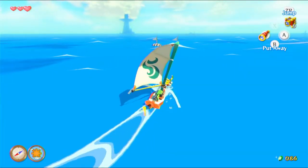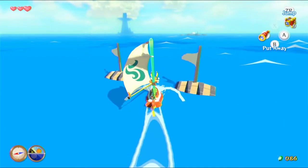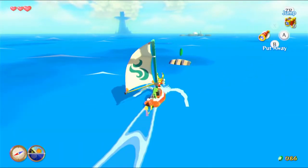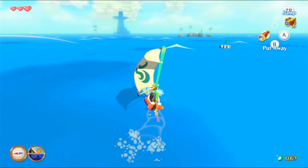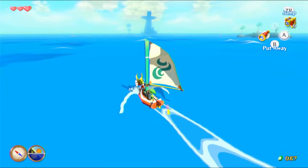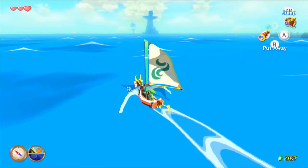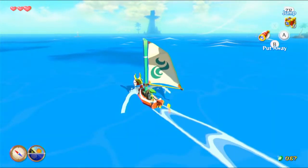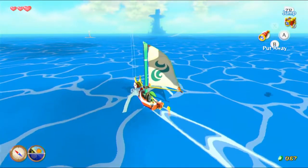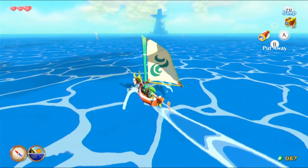There are a few things we can do along the way. We can press ZR while sailing to jump, which is a little weird but apparently possible. We can also collect rupees as we're sailing, as long as they appear in barrels — go between the barrels and they'll start spawning.